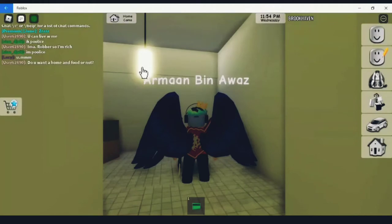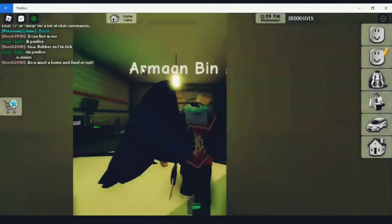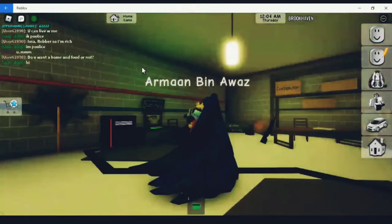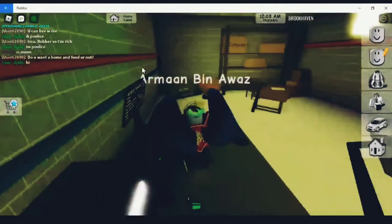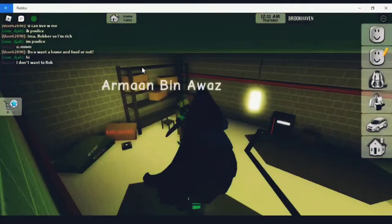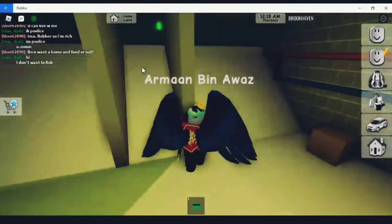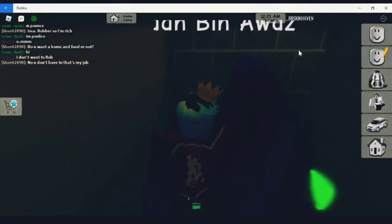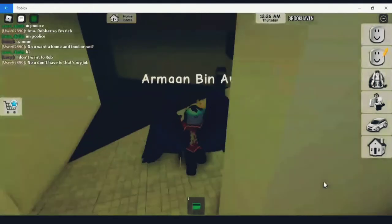Okay, so secret three: there is a secret room here. Click on this light. There is a secret room which is used by criminals — there is an old computer here. This is what happens when you want to rob a bank — you go here and hide. Nobody knows this.